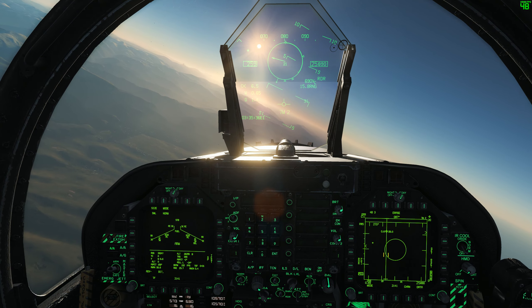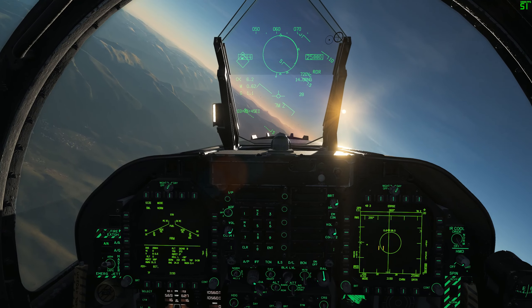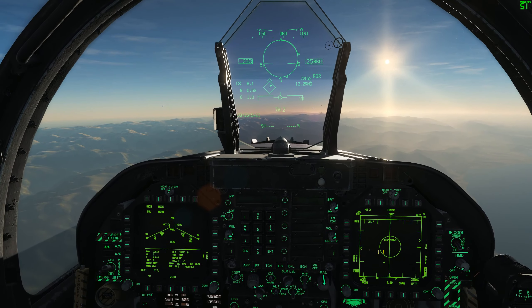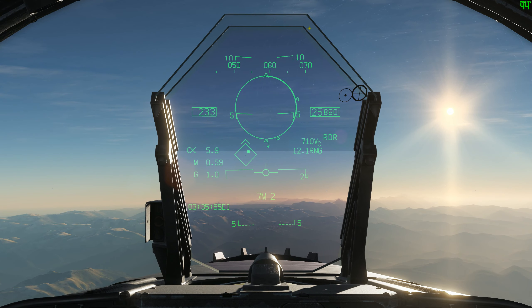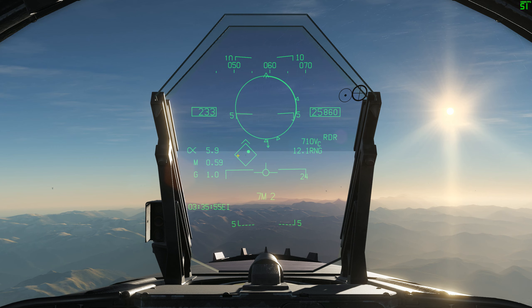I've got a target locked up. We lock targets up the same exact way as in the radar video — find the target via the display and depress the throttle designator controller. Now we have a bit of new symbology. We have a target diamond box indicating where our target is in 3D space. We also have a new smaller circle — this is known as the ASE, or acceptable steering error circle. There's also a solid dot, which is linked to the ASE circle, not the target diamond — this dot is the lead circle.